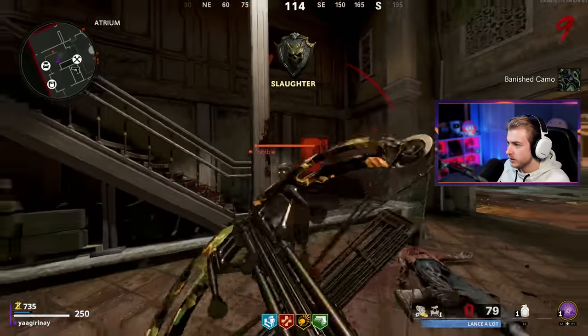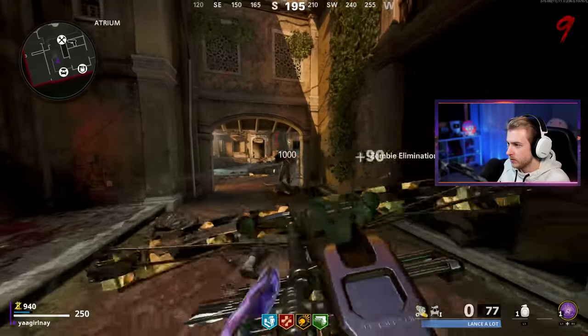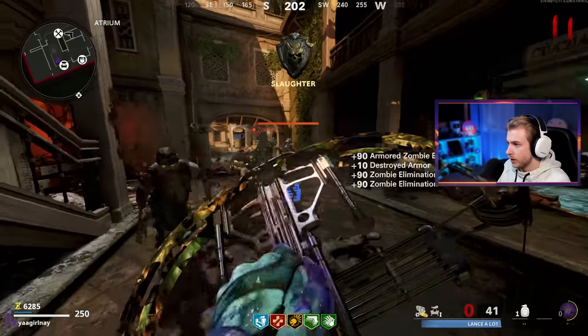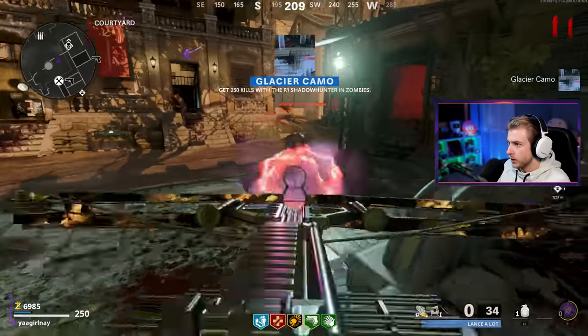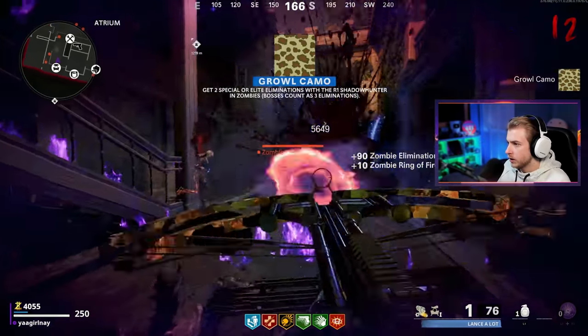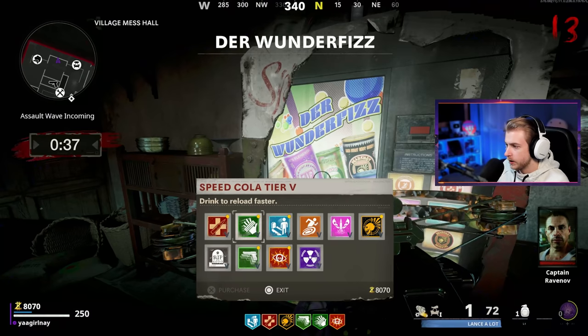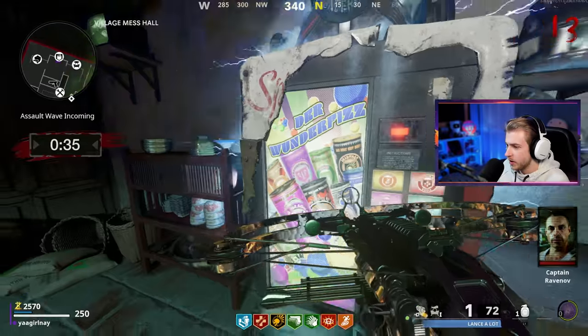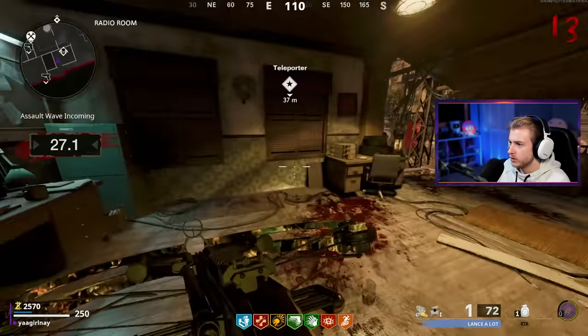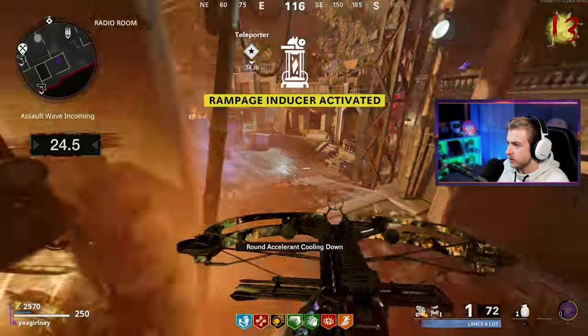Now we can do literally whatever we want. Examination camo — let's go. More jackrabbits added to the board. Glacier camo — 350 kills with it. We got another ring of fire so let's just use it. Growl camo, nice and easy. For our last perk I'll get stamina up. And honestly let's turn on the rampage inducer — I feel like we're set up enough to fight this thing off.